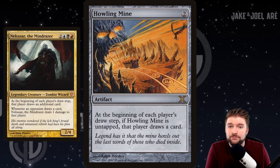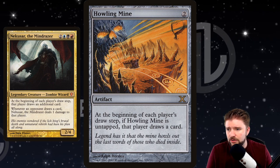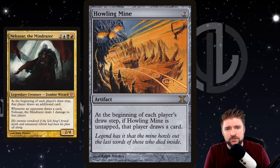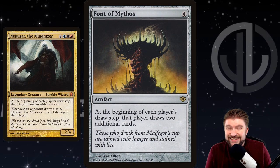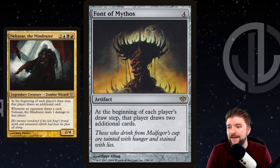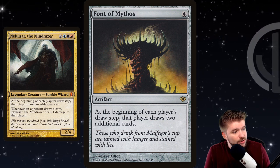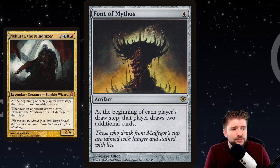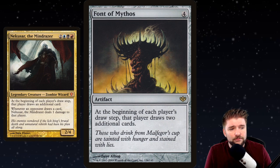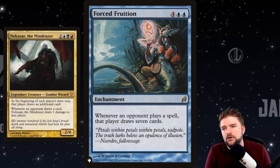Now let's make them draw more cards. Howling Mine — at the beginning of each player's draw step, if Howling Mine is untapped, that player draws a card. Now we're drawing extra cards on top of Nekusar. Font of Mythos — four mana, at the beginning of each player's draw step, that player draws two additional cards. We're just going to say, yeah, take all the cards you want. You're taking damage from Nekusar, from Spiteful Visions, from Underworld Dreams — but that's fine. Draw your cards.